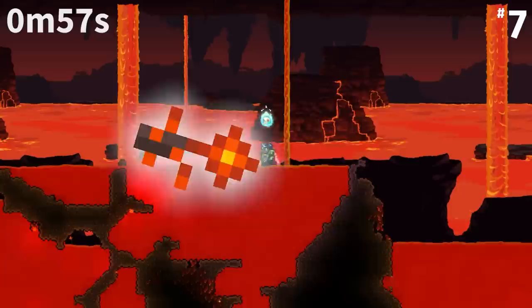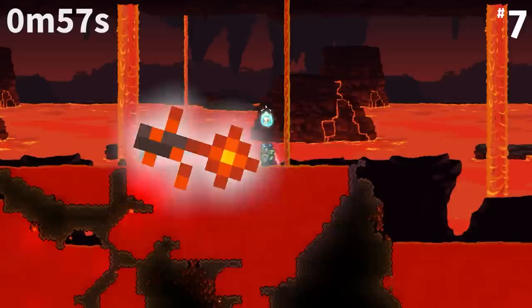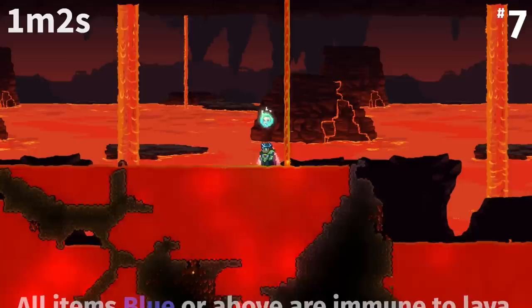Hellstone has a special property that allows it to not burn in lava, similar to Fire Blossom. As a block in Hell this is necessary, if not redundant, since its high rarity of green stops it from burning anyway. This was because it was only given this high rarity in 1.1, so the special exception was necessary before that.